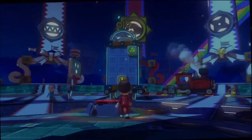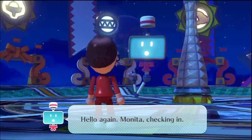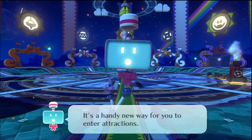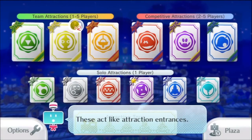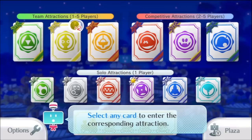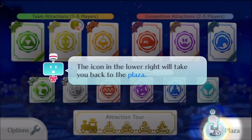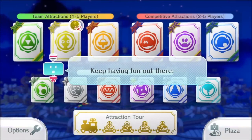The card menu. Hello, it's Monita checking in. I want to show you something — it's a handy new way for you to enter attractions. These act like attraction entrances. Select any card to enter the corresponding attraction. The big train card at the bottom is for the attraction tour. The icon in the lower right will take you back to the plaza. That concludes my explanation — keep having fun out there.